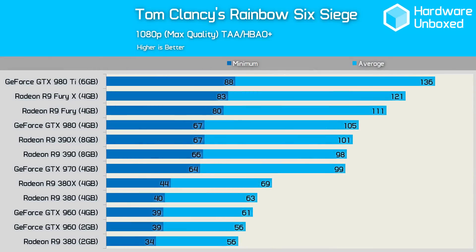Low-end card owners will be pleased to see that they can run Rainbow Six Siege at maximum quality and still get a minimum well over 30 fps, and an average of 56 frames per second or higher.